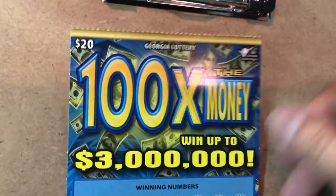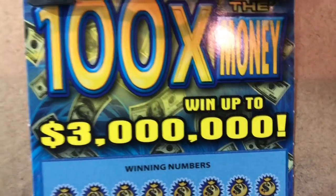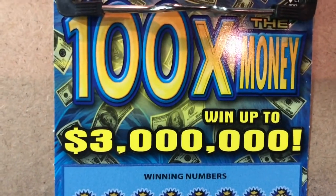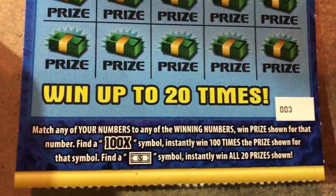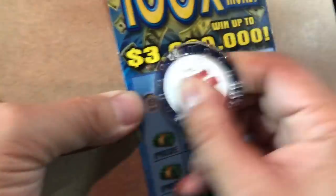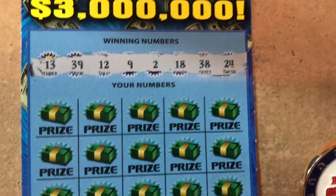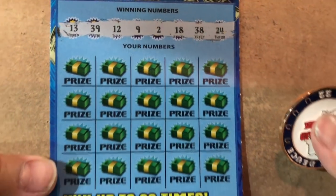Let's go to the $20 ticket — 100 the Money. We're looking for the 100 symbol of the bill. Numbers: 24, 38, 18, 2, 9, 12, 39, and 13.